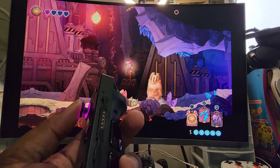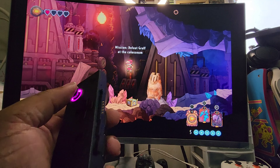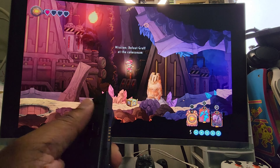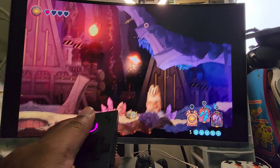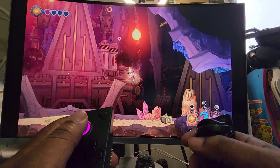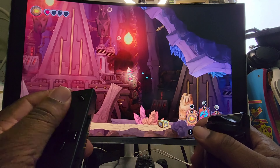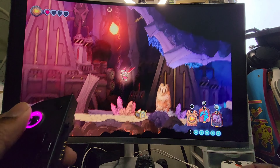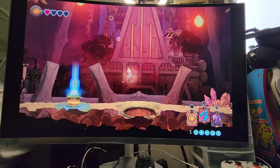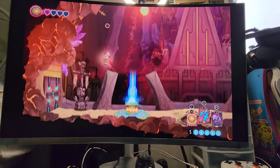As you can see the buttons that I need I did bind: we have our map or direction indicator, we have our instinct aim, we have our sword, we have our dash. Again, it really is up to you to decide what works best.